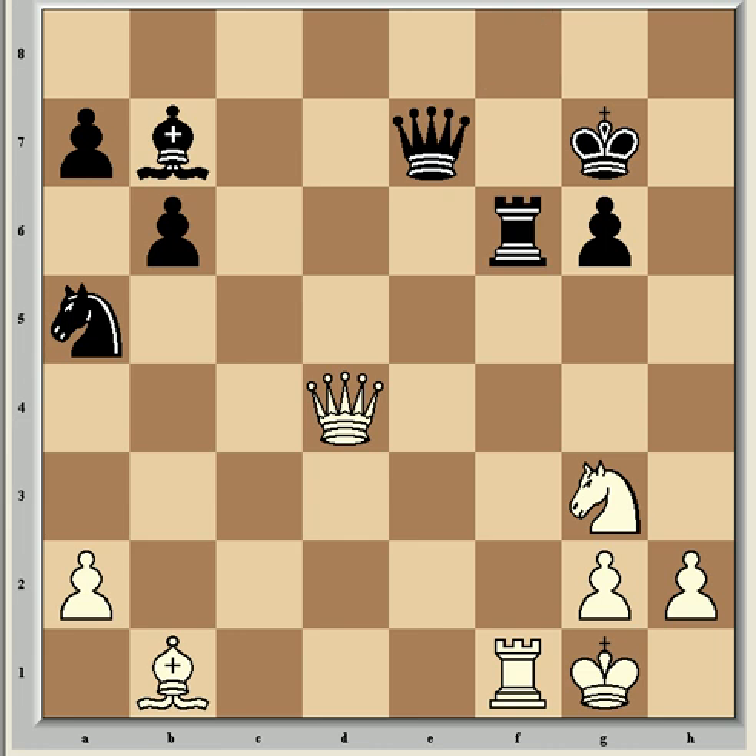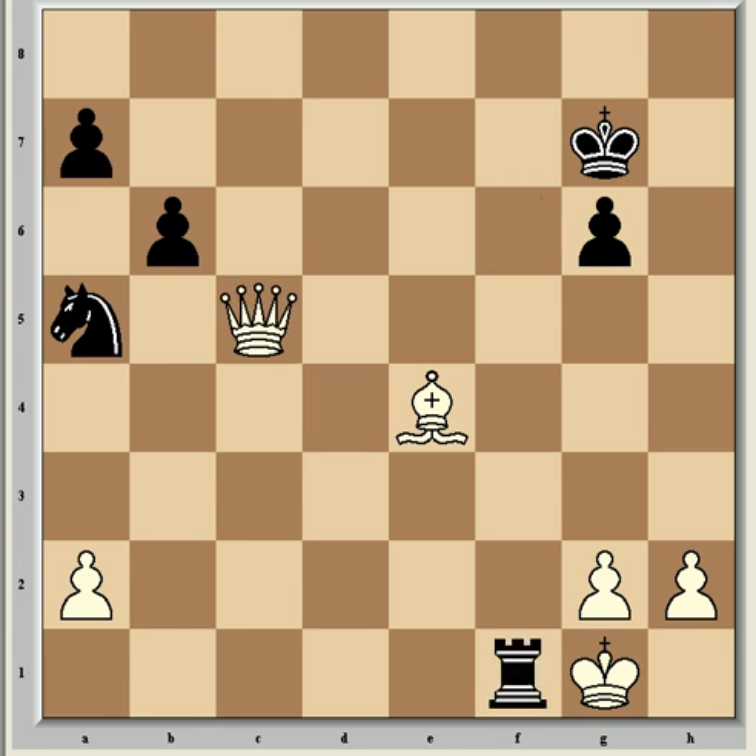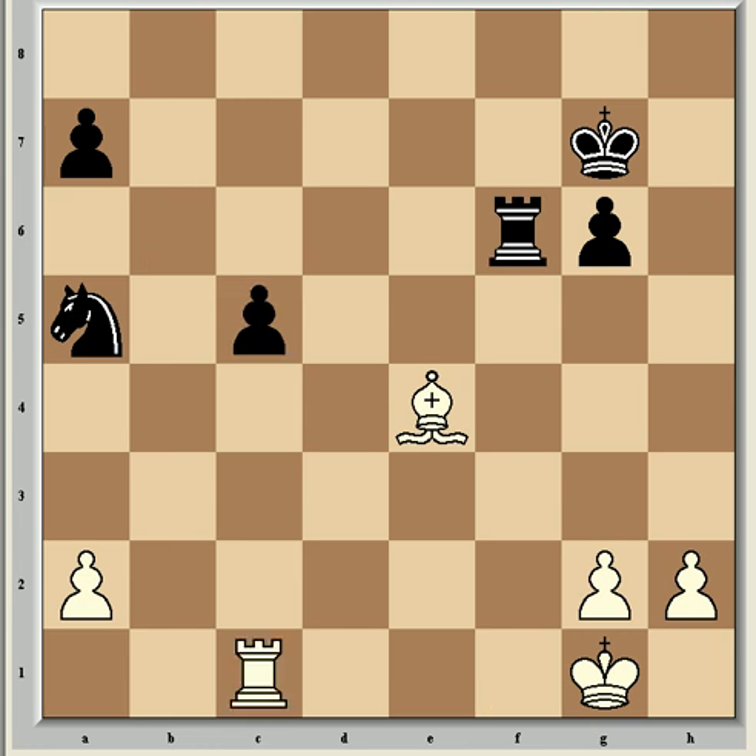Rf6 from Fischer. At this point Spassky used his endgame knowledge to initiate the correct exchange in order to go into a favourable ending with Ne4, which is threatening to win the exchange because the rook is pinned by the queen, and so forces Bxe4. Now came Bxc4 and Qc5, getting the queens off the board with Qxc5. Fischer played Rxf1 check, which was condemned by some commentators, but if instead Bxc5, then Rc1 forcing c4 to save the c-pawn, and now Rc3 threatening Ra3, which is uncomfortable for black. Either way the ending certainly favours white.